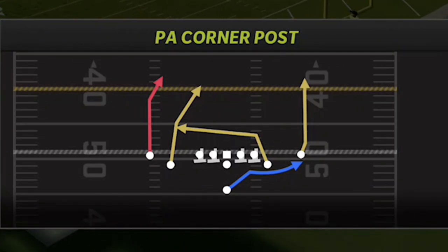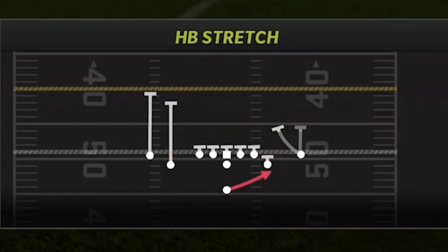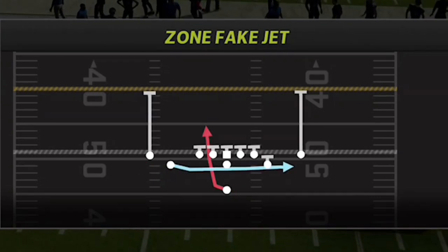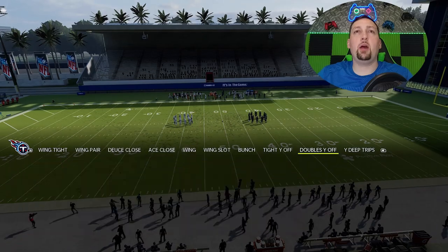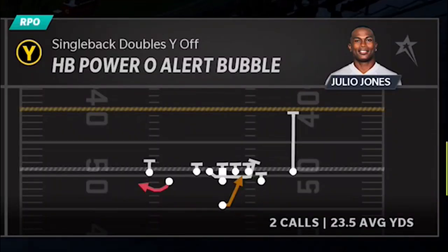Last but not least is the pass play — the PA corner post — which I'll show in the next video. If you want to see one-play touchdowns against every defense in this scheme, hit the like button. Since we're not showing the pass play today, if I had a fourth run play it's between the halfback power alert bubble or the zone fake jet. I'll go with the jet sweep and probably show all five plays, with the power alert bubble as the fifth audible.